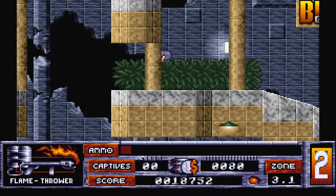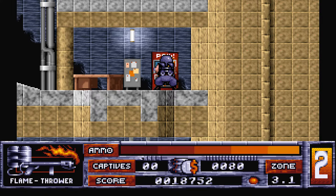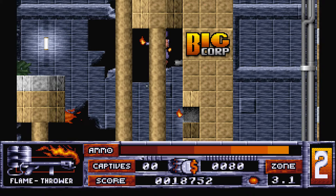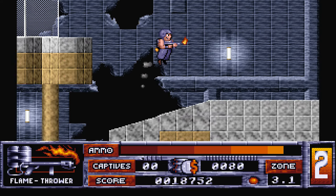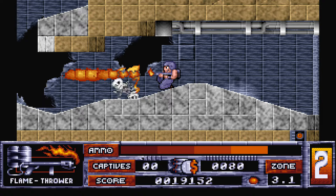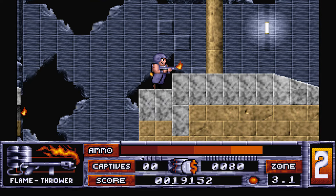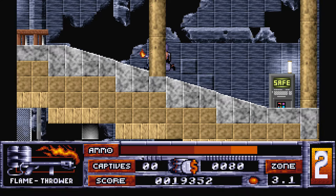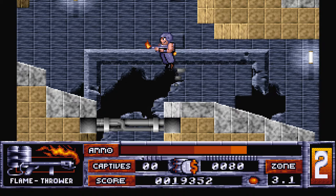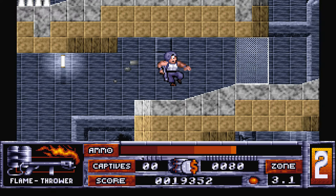I'm out of fuel. That was a lucky break actually, right there. There we go. That was so close. There's a save point. Terminal activated. Come on. Let's get out of here to the elevator. Come on. There we go.